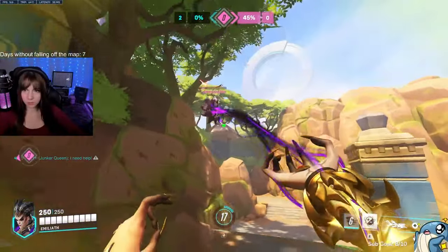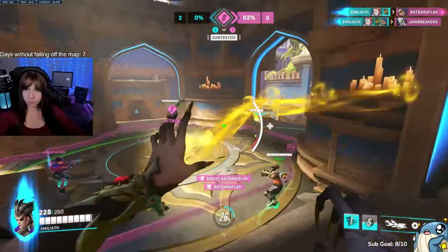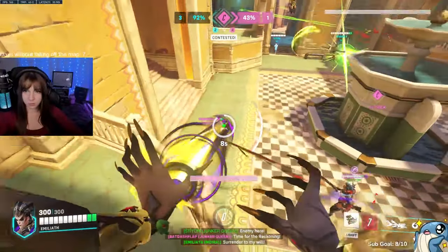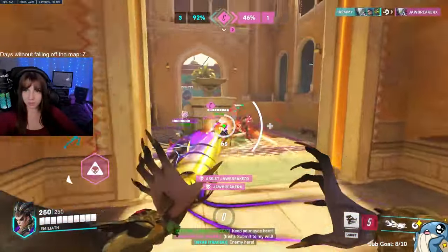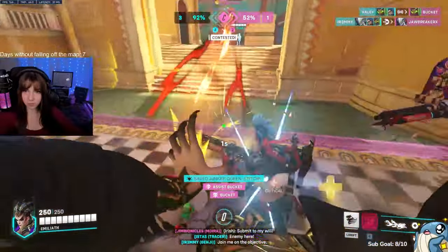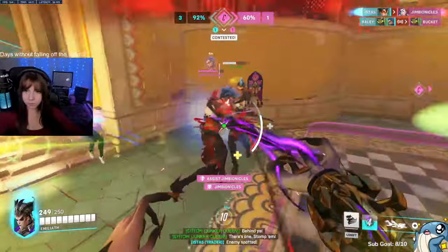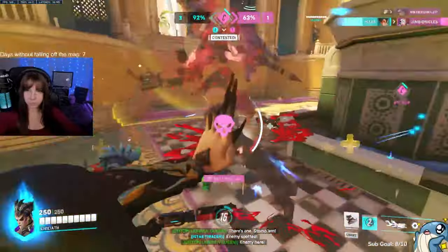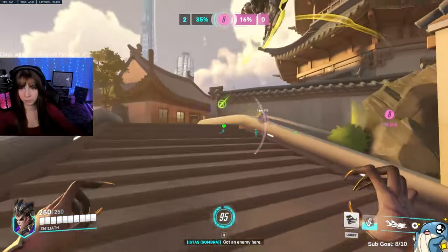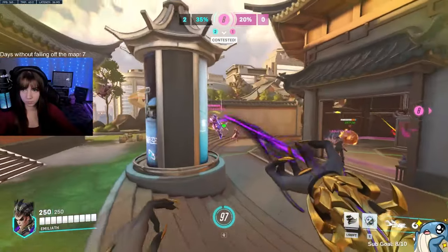Typically, if my team is healthy or I feel I can heal them up without using all of my resources, I'll throw a damage orb. If not, then I'll do healing. And while we're on the topic of orbs, almost every single time you use coalescence, you should be throwing an orb out beforehand. Orb has an extremely short cooldown, meaning you can almost always throw an orb before using your coal. Think of it as a boost to your ultimate — a damage orb could help you finish off an enemy or create pressure, or a healing orb could heal up your team while you focus your coal on DPS. 99.9% of the time, you should be able to wait for the cooldown and throw an orb before your coal.